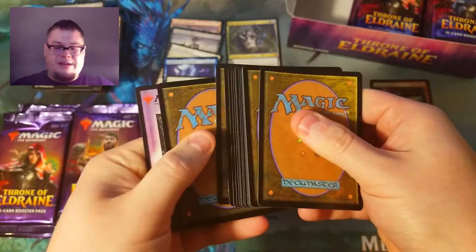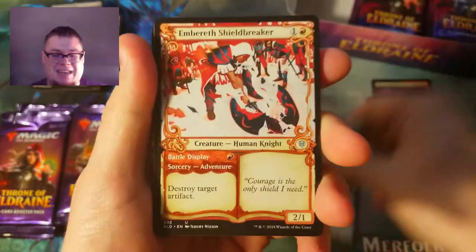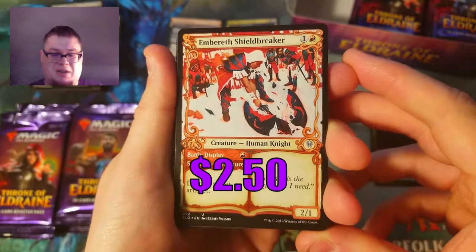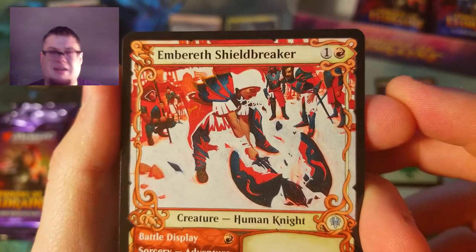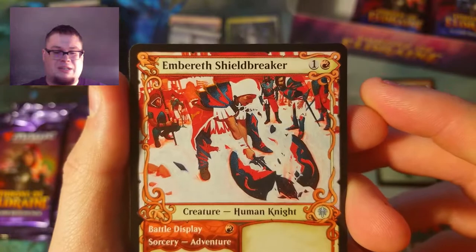There's so much air in these packs, you'd think they'd be easier to open but I'm still struggling. Let's do four. Oh nice — a Showcase Shield Breaker Embereth! Awesome showcase card. I love the artwork on this, and the negative space with the faded white lines — it looks awesome. I'll give this one a six out of ten.